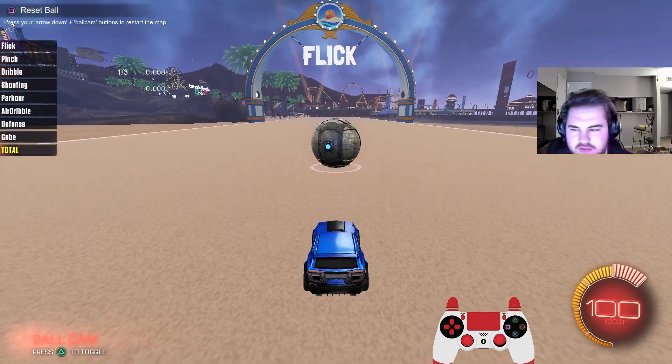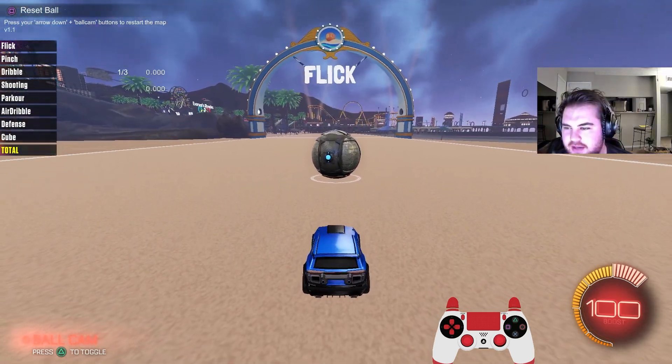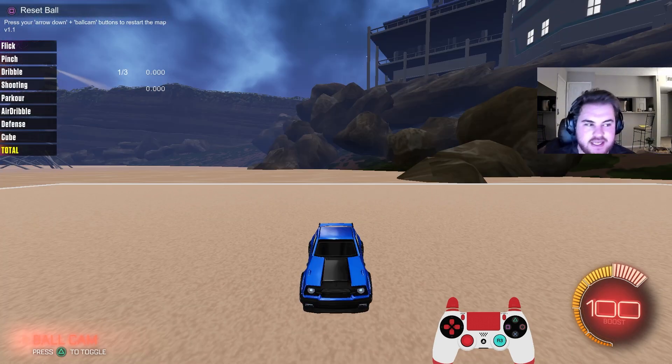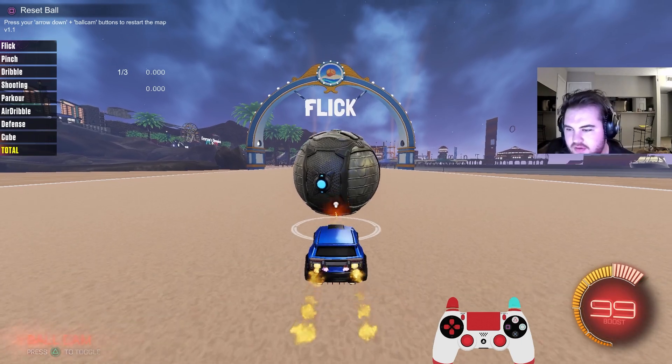For the flick, what you want to do is it takes your average of three flicks. As you can see, there's a line up there. You want to flick it before that line and see how far you can get this ball. The best you can get is three 1,000 flicks. So let's try and get one right now.